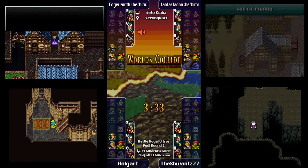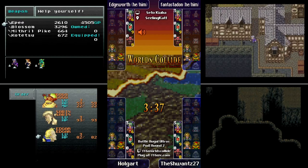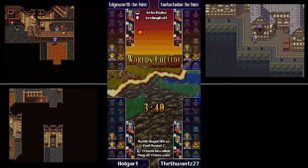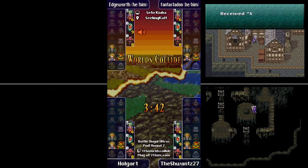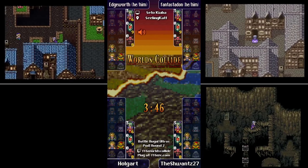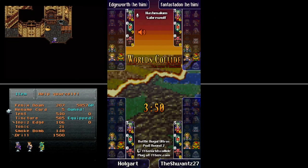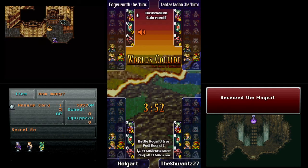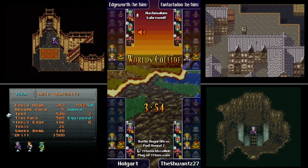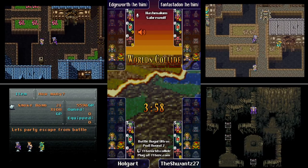The relic store in World of Balance Narshe also had earrings and another set of Dragon Boots, so a natural Dragon Boot jumper using a lance for Edgar. Items are original with a 30% chance of being able to use something else, so Sabin has that 30% chance to use the Fixed Dice or a lance.